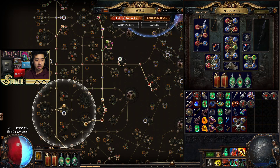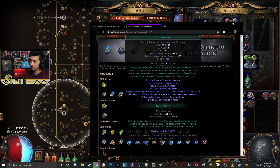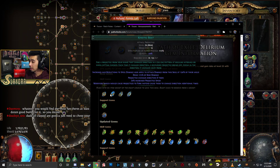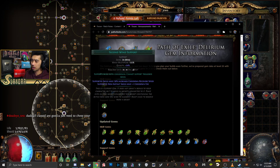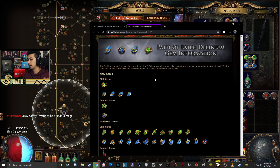I'm not really a fan of Stormbind where you channel — I'm generally not a fan of channeling skills — so I probably won't mess around with it too much. I'll at least try out all the new skills. Here's my plan for Delirium: a full playthrough up until maps with basically a Necromancer or Elementalist. Depending on how good Kinetic Bolt feels, as well as Spellslinger, we can mess around with those. If they're viable enough, maybe we'll just go straight into Elementalist.